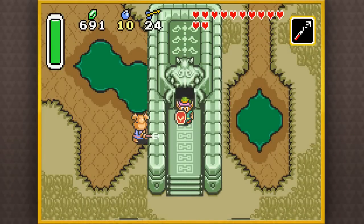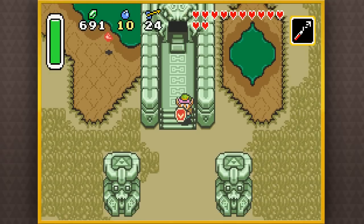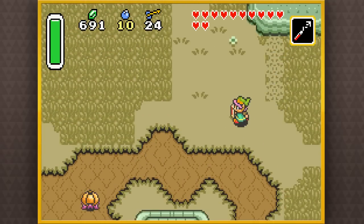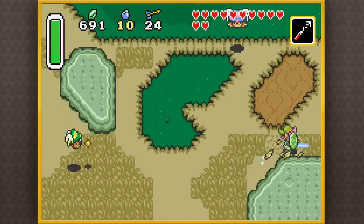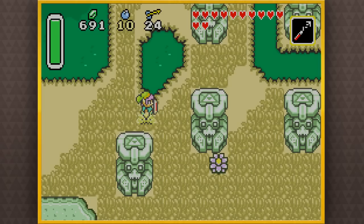Hey, everybody! Welcome back to The Legend of Zelda: A Link to the Past! I'm ZeldaMaster2010, and in the previous episode we did the Swamp Palace! In this episode we're gonna be doing some side quests to prepare ourselves for the next palace. So let's get on our way and start things off by heading near the fifth palace.